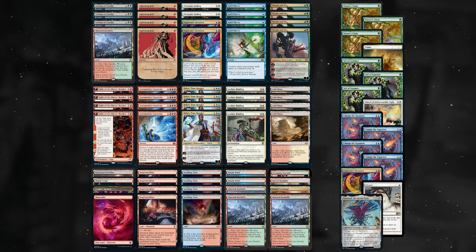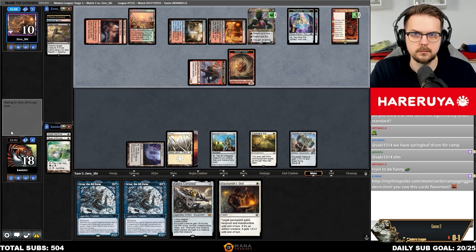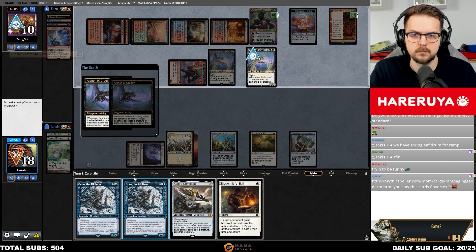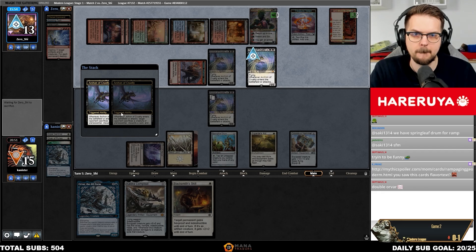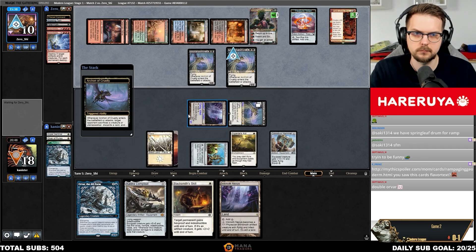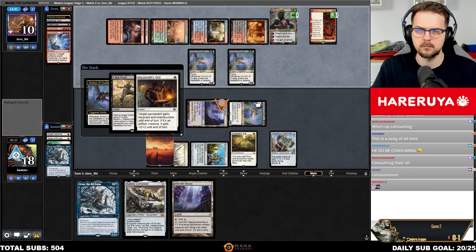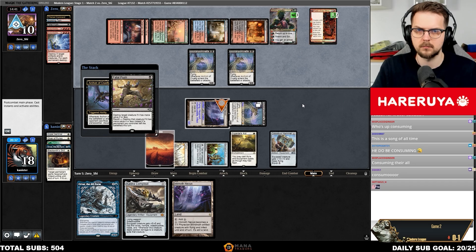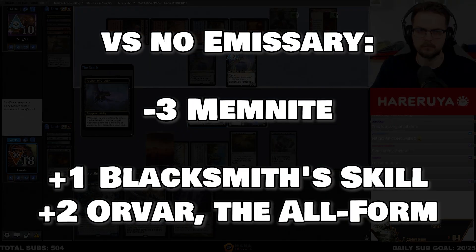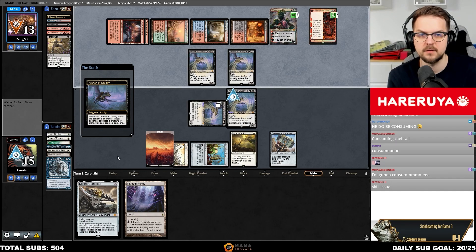Creativity is a much clunkier deck than Hammer, and that's the angle I'm looking to take advantage of in the matchup. Orvar is my favorite sideboard card here, as he complements the go-fast, no-shenanigans approach. Holding up mana for tricks like Pierce or Hallowed Moonlight can easily backfire — if you don't pressure Creativity enough, they might easily take control of the game and reach the late game where they are clearly favored. Orvar lets you pressure them exactly how you want while also keeping you safe from mid-game Creativities.